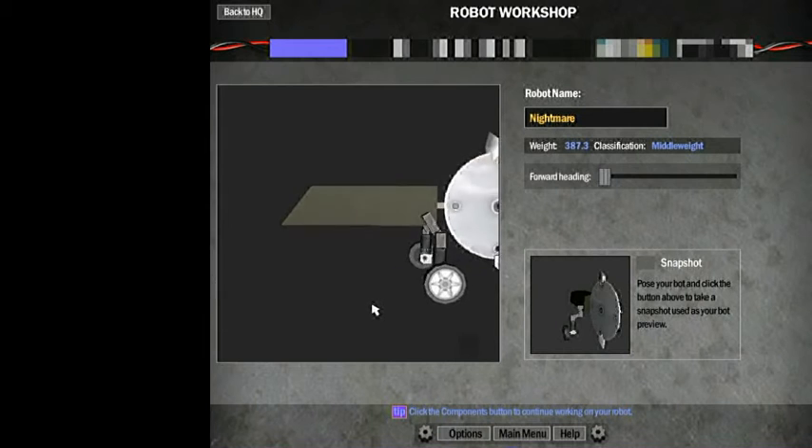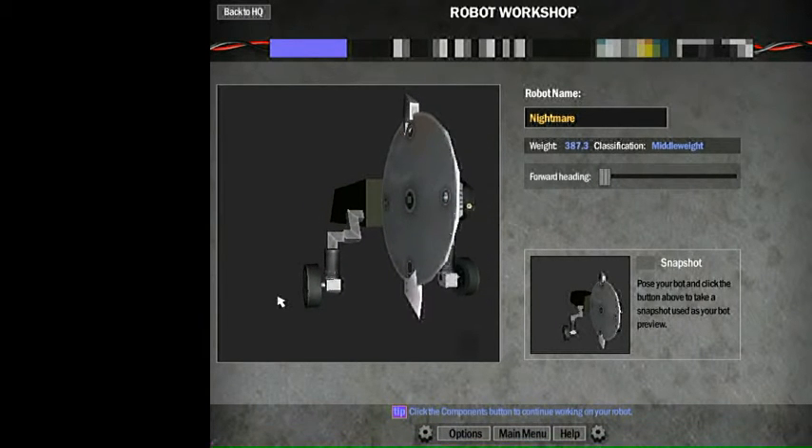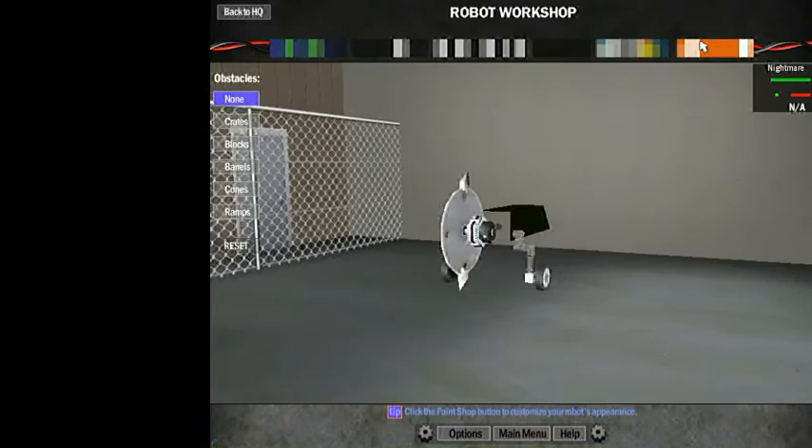This thing looks stupid - it looks like when a 4-year-old just puts a bunch of random Legos together. Oh, and it's a middleweight. This was supposed to be an accurate representation of the bot, but this series is off to a great start.